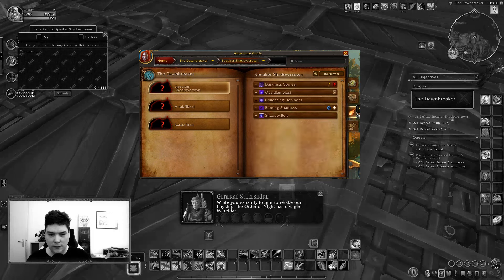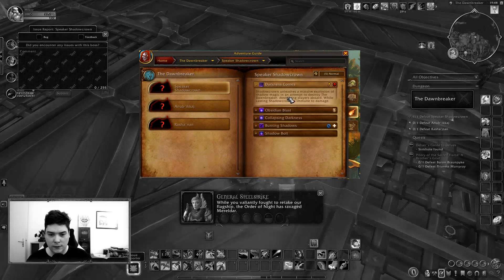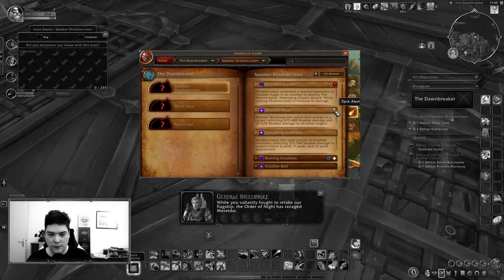Let's look at the journal for Speaker Shadowcrown — this is the one boss I had already seen. Darkness Comes was the big bubble of void where you needed to mount up on your dragonriding mount and fly off and wait for it to disappear. It destroys players aboard and while casting the boss is immune to damage, so there's no reason to stay on the ship. Then there's Obsidian Blast, dealing a large amount of damage to the tank and a small amount to all players — probably needing a cooldown on tyrannical high Mythic Plus keys.